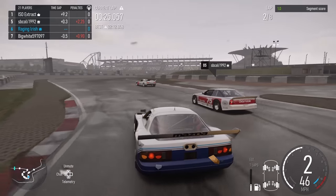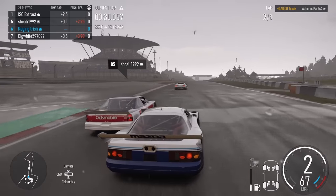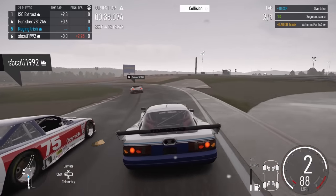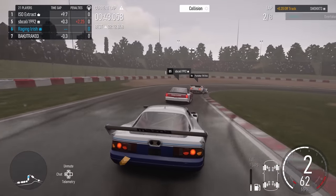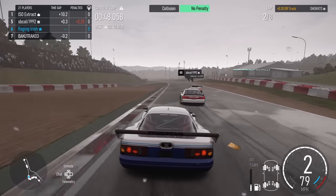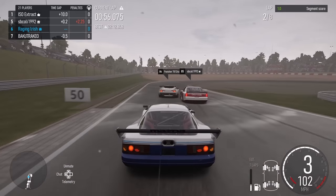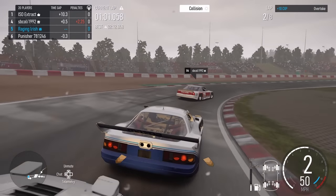Coming out of the arena section I want to stay closer to the left side for a better line out onto the straight. Side by side with the Oldsmobile - he doesn't want to give me space, trying to hold his position as my British friends would say. Going around the outside, not leaving a whole lot of space again - I'll have to slow down and find another way by. That Oldsmobile has us on the straights, but we've got the advantage everywhere else. This Mazda is one of the best cars in the hopper.